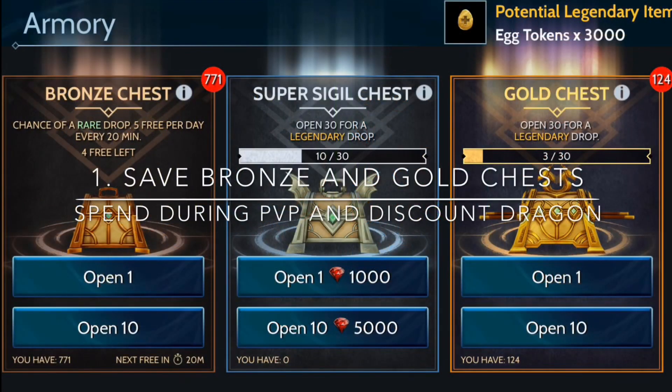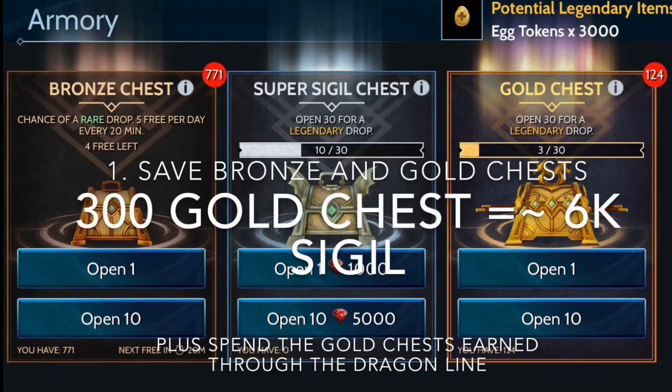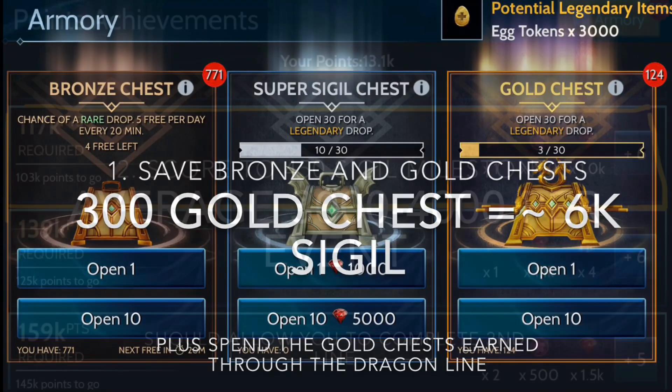First, you want to save up enough gold and bronze chests to allow you to complete the discount dragon completely. About 300 gold chests will get you about 6,000 sigils, plus the sigils from the events and the gold chests from the discount line.